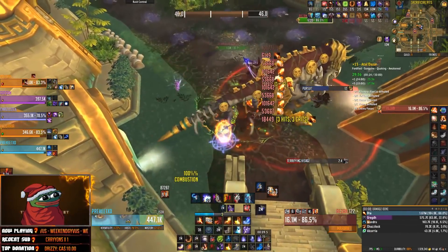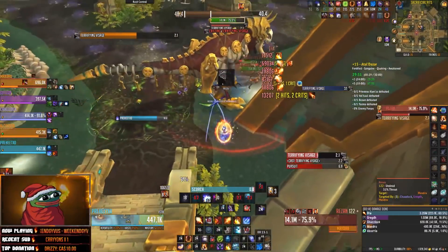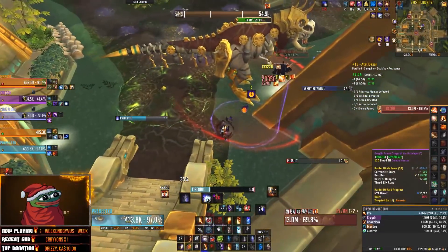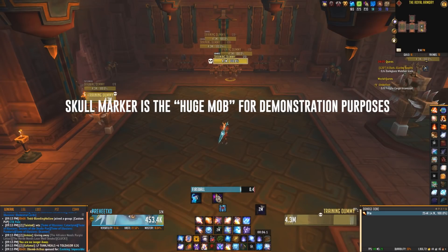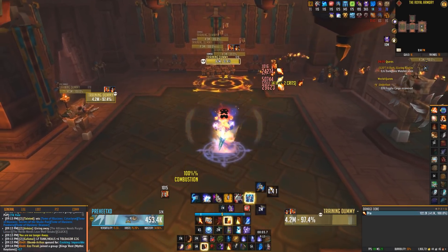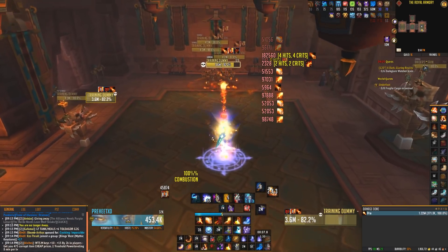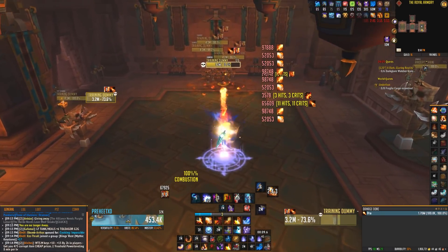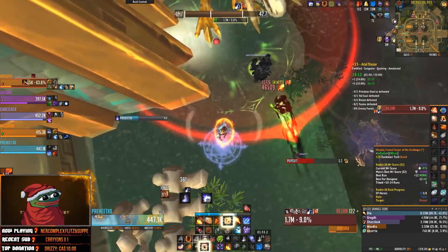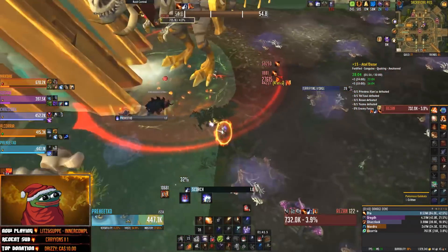A common question is how the single target rotation changes for AoE. It really depends on whether you have cooldowns or not. When cooldowns are available, the same rotation is used for both single target and AoE. In a Mythic Plus scenario with a large mob — say one mob at five million HP and three others at two million HP — you perform your single target rotation on the priority target, stacking a massive Ignite on it and letting that Ignite spread to surrounding targets. The confusion for new Fire Mages is mostly around what to do outside of cooldowns.